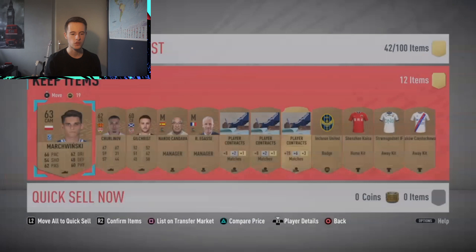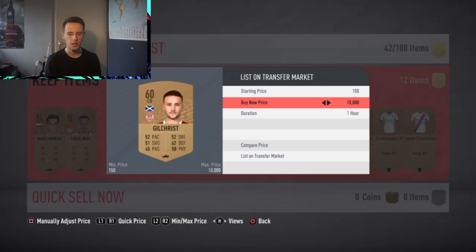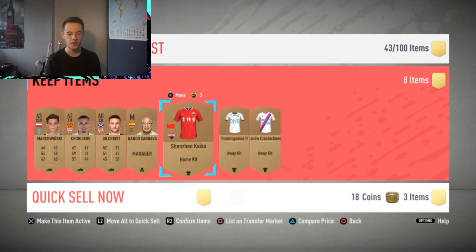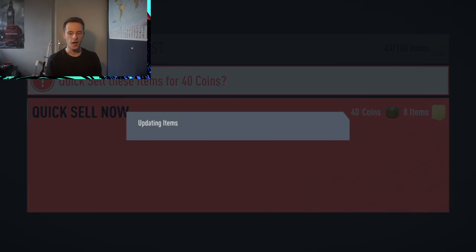This guy is going for 200 coins, this player is also worth 200, and this one is also going for 200. Always check the managers because they do tend to sell — mostly Brazilian managers sell very often. This manager is going for 350 coins, so I'll list him for 400, which pays off the pack. I'll discard all the duplicates. You can check badges and kits if you want, but I always discard those. That's again 400 coins profit.